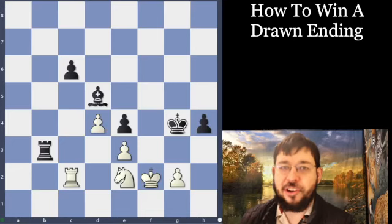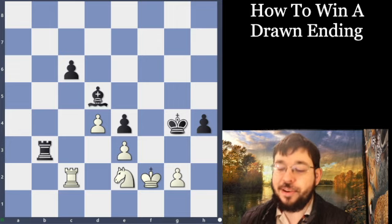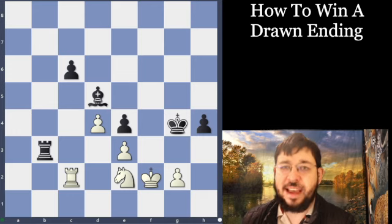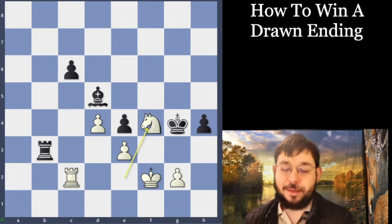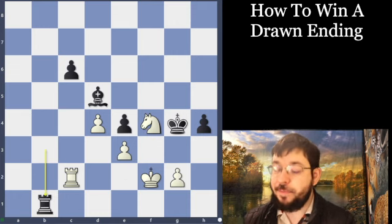Have you ever played an endgame on inertia just thinking it's going to be a dead draw? Well, maybe what happened to you is that you made some blunder and suddenly lost. In this game between Nakamura and Caruana from Title Tuesday 2024, we're going to see how Nakamura is able to leverage that knight versus bishop imbalance to win what normally would just be a dead draw endgame. It is a blitz game, so there are always going to be some tricks with the knight in play.